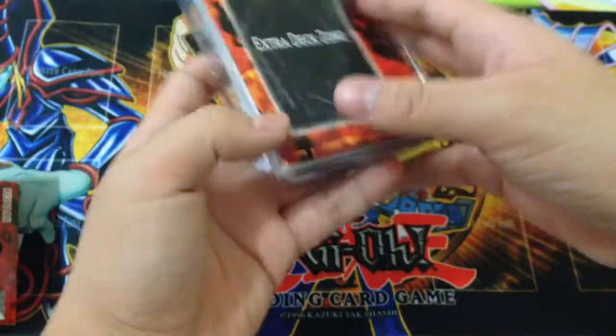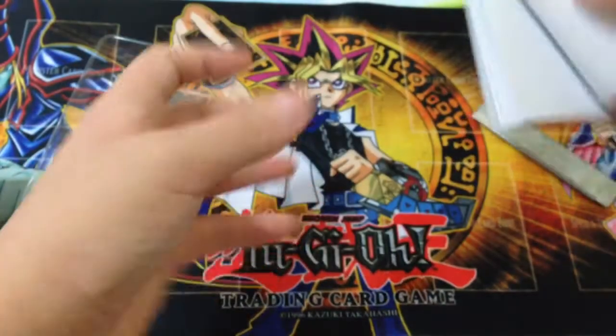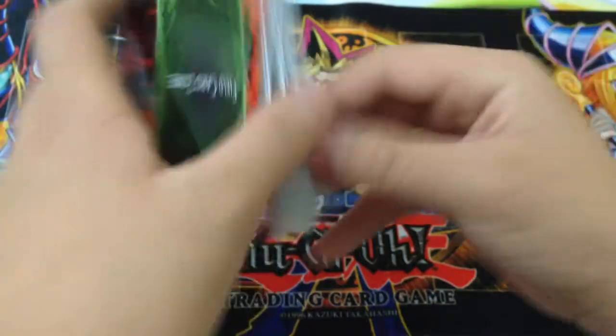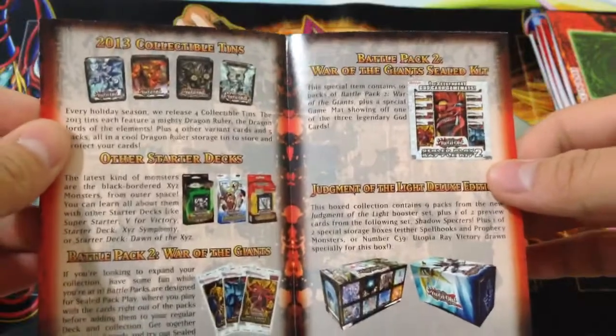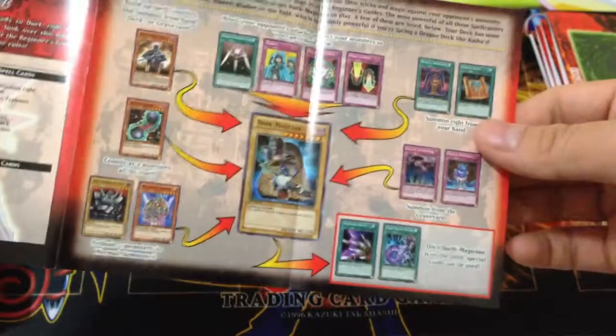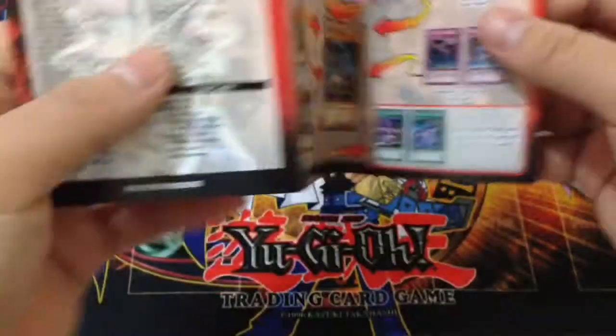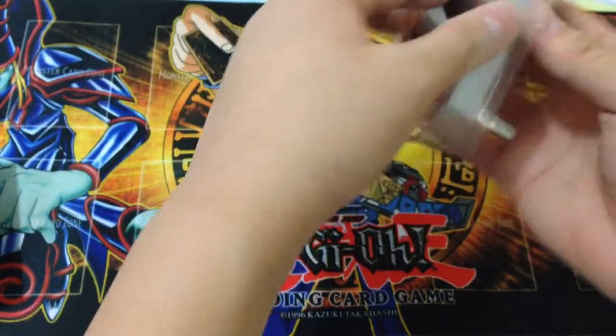Let's save Dark Magician for last since he is our ultimate rare. First off, the really meh paper deck playmat thing. Here we have a little pamphlet advertisement for deluxe edition, sealed kits, tins, starter decks, Battle Pack 2, how to play, and yeah — the decklist.